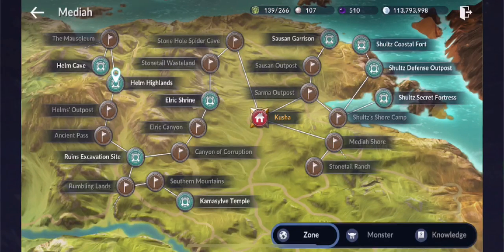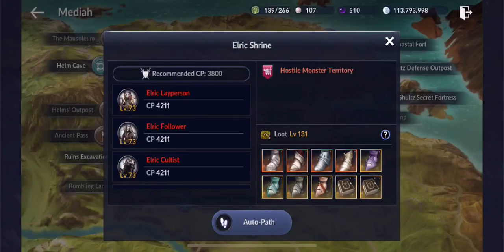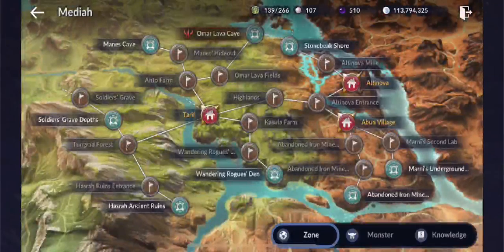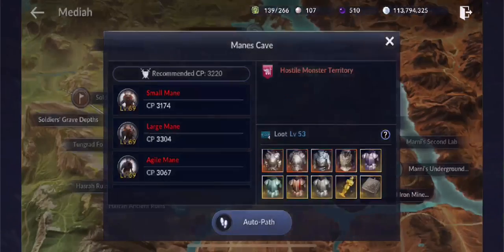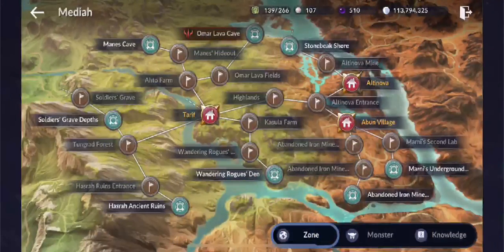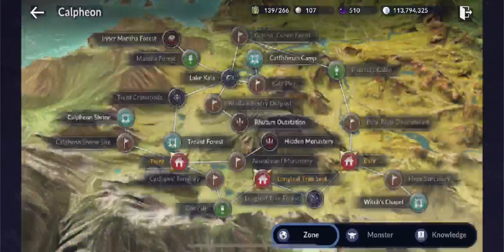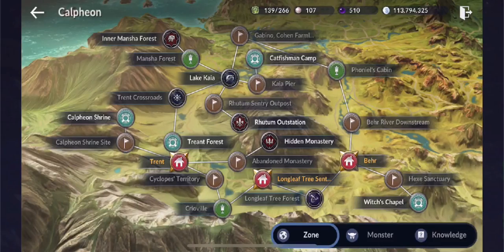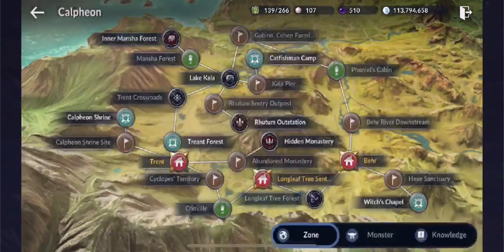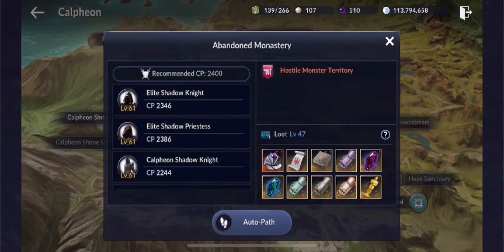For herb grass, there are a lot of maps where you can loot it. One would be the Elrics in Elric Shrine and Elric Canyon, as well as Canyon of Corruption. You can also find herb grass in South Media through Mains in Mains Cave and Mains Hideout. Additionally, in Southwest Caltheon, you can find herb grass on Shadow Knights in the Hidden Monastery and the Abandoned Monastery.